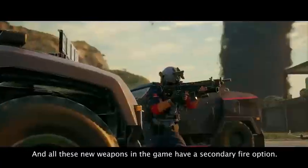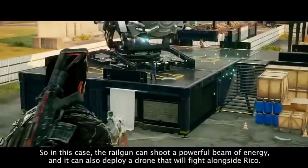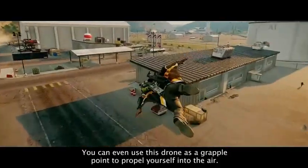All these new weapons have a secondary fire option. In this case the Railgun can shoot a powerful beam of energy, and it can also deploy a drone that will fight alongside Rico. You can even use this drone as a grapple point to propel yourself into the air.